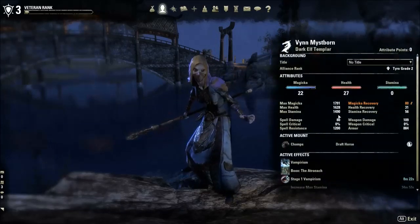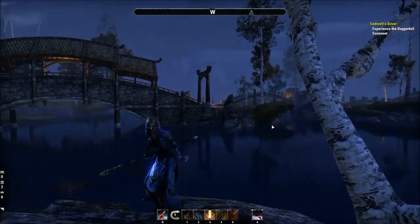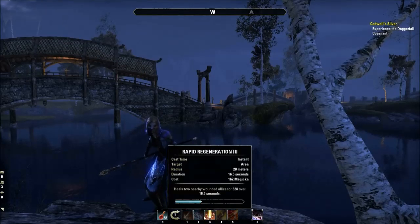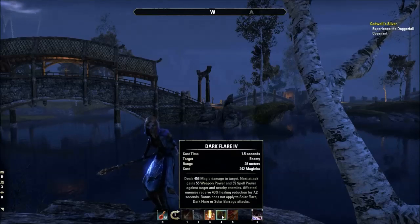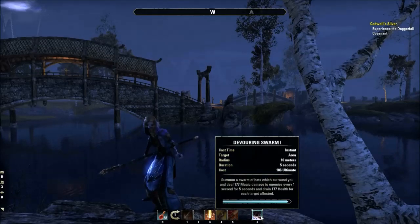Our max stamina is now 1490, and max magicka has remained the same at 1791. Puncture is a stamina-costing ability, so we expect it to go up — and it did, from 193 to 219. Our other weapon abilities are both magicka abilities and they did not change: 183 and 828. Our dark flare class ability also costs magicka and did not change, staying at 456. The fighter's guild ability costs stamina, and even though it looks like a spell, it was affected by the stamina increase — going from 216 to 241. The ultimate from the vampire line was not affected and remained at 177.